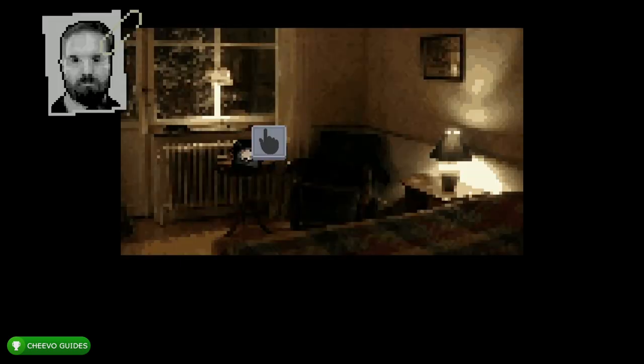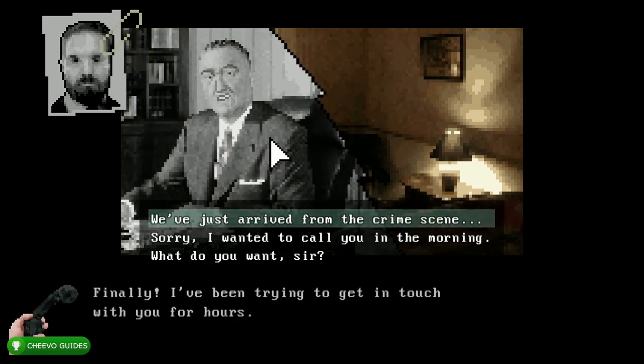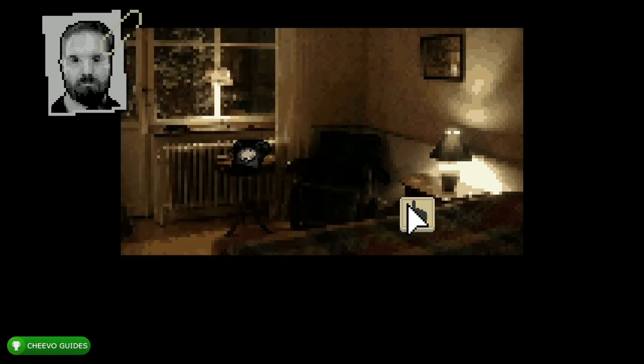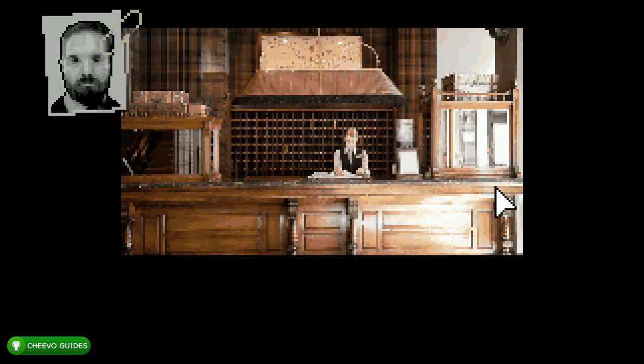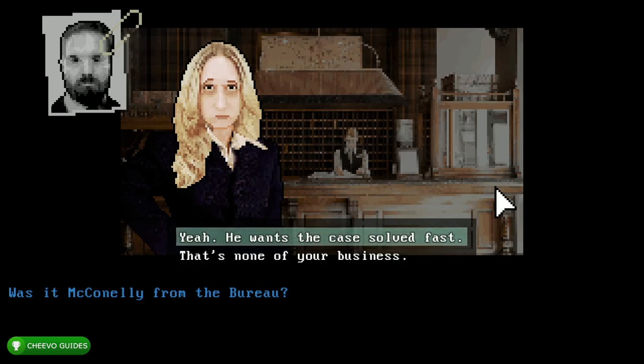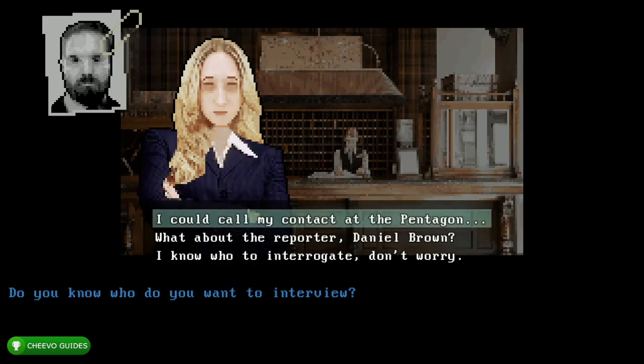Then interact with the hand icon. Choose the top option: 'We've just arrived from the crime scene.' Top option again: 'We don't think it was the Russians.' Top option: 'Yes sir.' Click the hand icon and we're going to end up in another scene where we just have to wait for it to end. Then the shoes icon. Choose the top option: 'Find anything useful?' Top option again: 'Yeah, he wants the case solved fast.' Top option: 'That's a terrible suggestion.' Then choose the third option: 'I know who to interrogate, don't worry.'